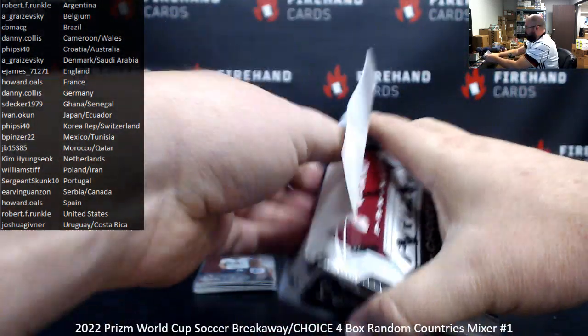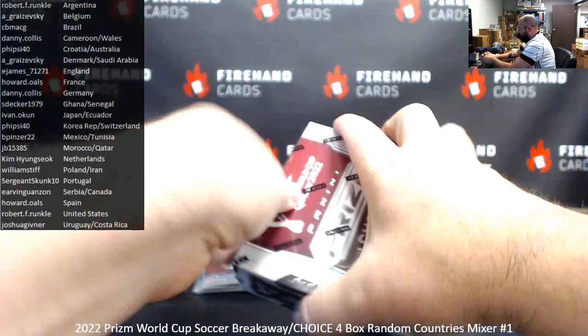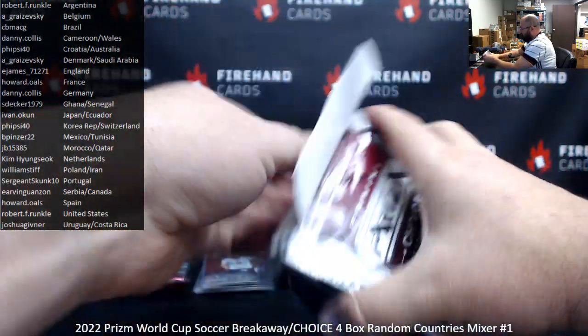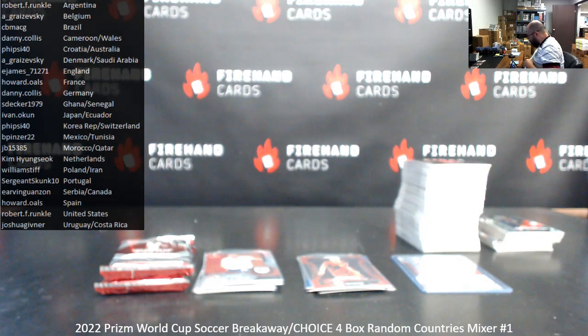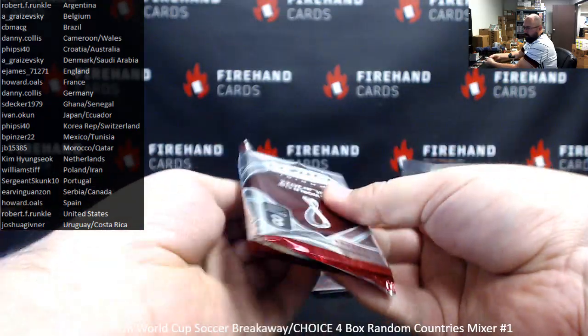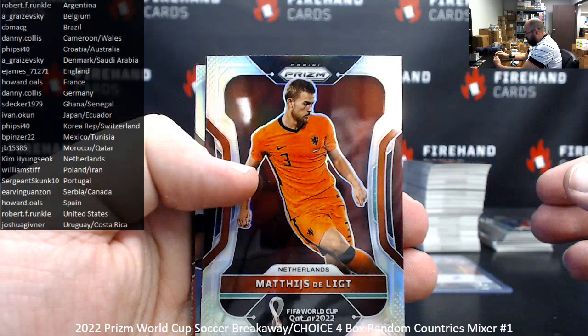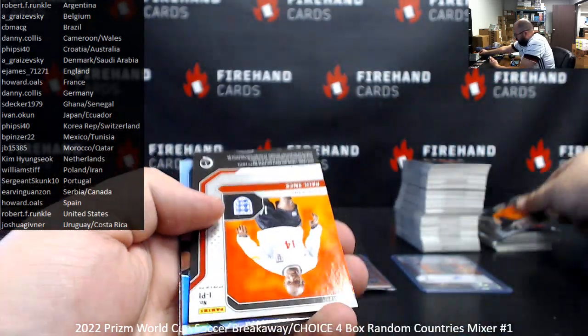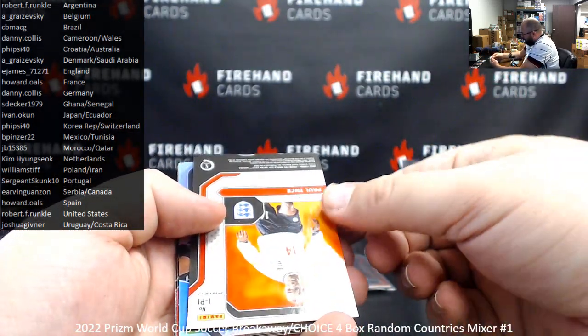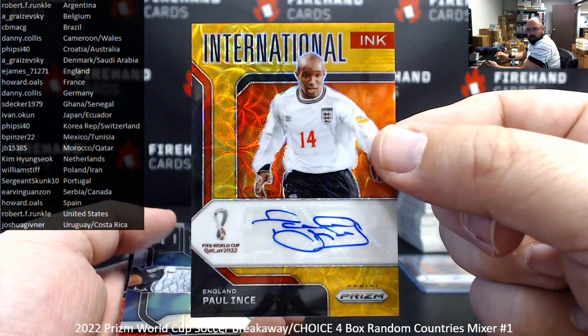Got a couple of Choice boxes to open here. Let's see if these numbers mean anything — looks like it's the same number stamped. First up is a silver prism of Methista Lit for Netherlands. Number four of ten for England — Paul Ince got a gold International Ink Choice auto. England, E-James.